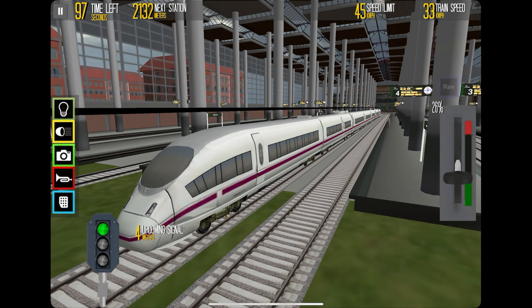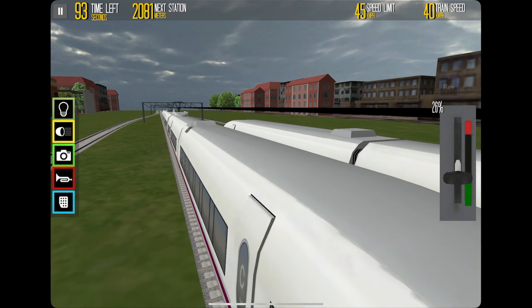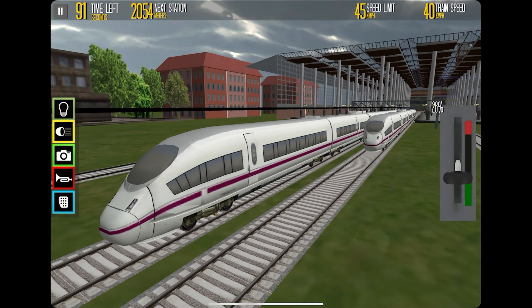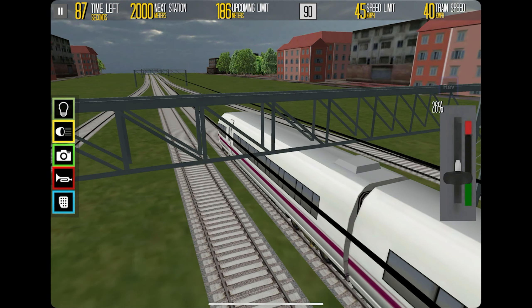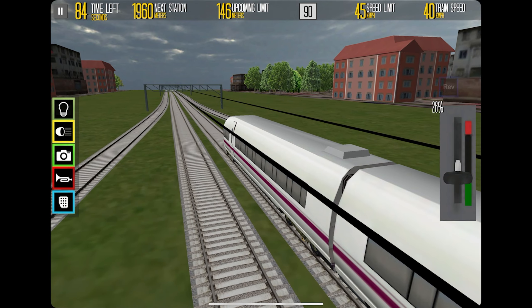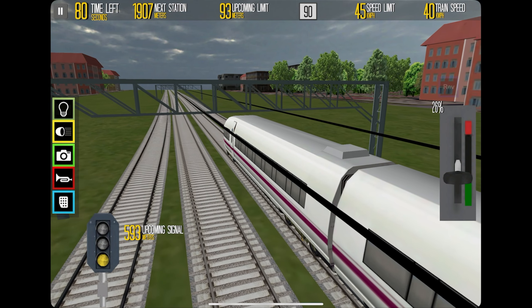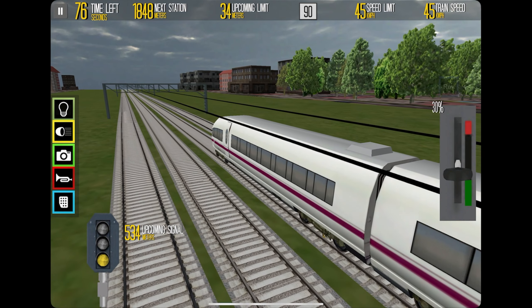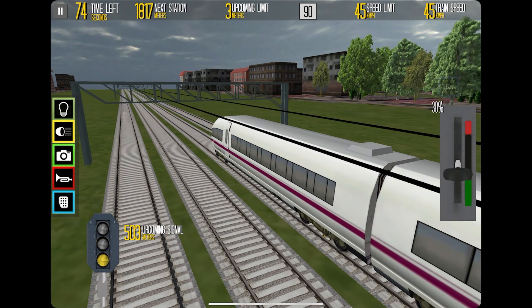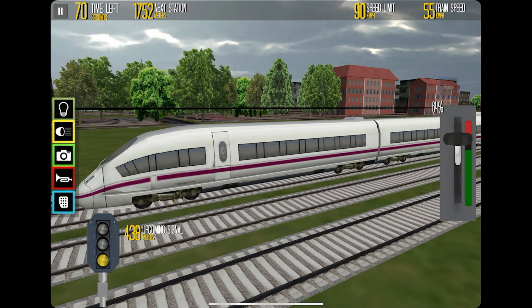Now we're backing up. You can't zoom in or out — it's just kind of in this fixed view. The speed limit warning is up on the top of the screen. I see — yeah, this works now. Here it is then — Euro Train Simulator.